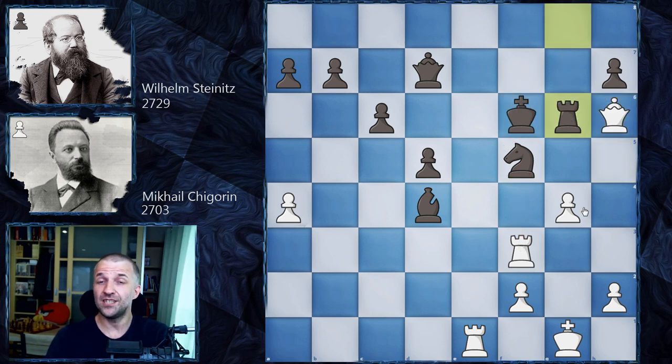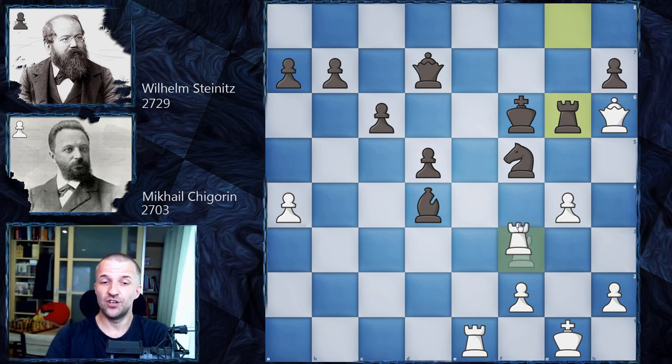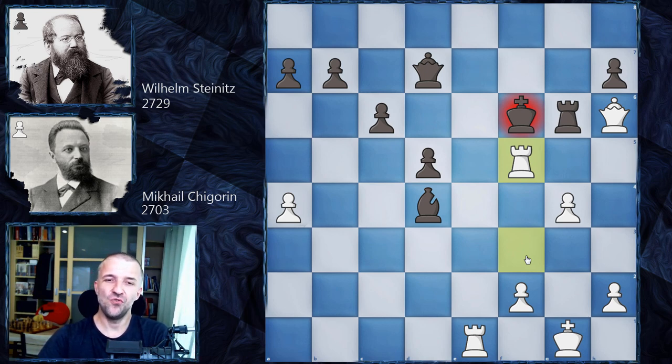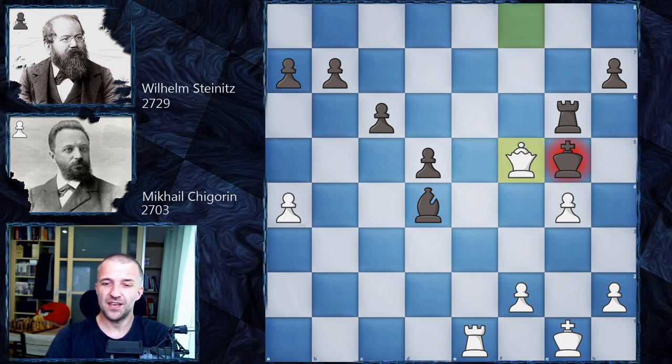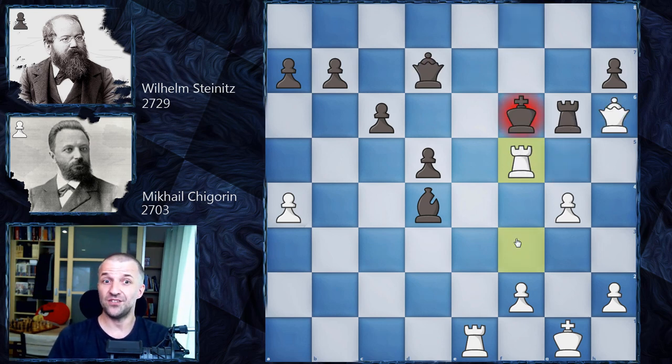But we have Rg6 by Wilhelm Steinitz, attacking the queen, and now white has to play some move. However, in this position Rf5 works like a charm — Chigorin plays Rf5 with check, and in this position Wilhelm Steinitz, in the first game of the world championship rematch played in 1892, decided to resign. He resigned because the queen doesn't control f5, but white can do a very nice skewer: after Qf5, we have Qf8 winning the queen that way. So Kg5, and of course the position is completely won by white — this is why Steinitz resigned after Rf5 check.